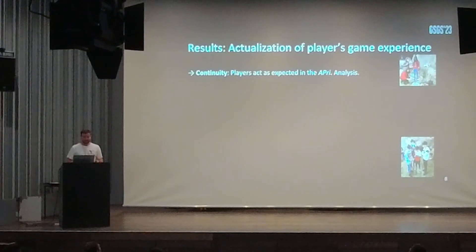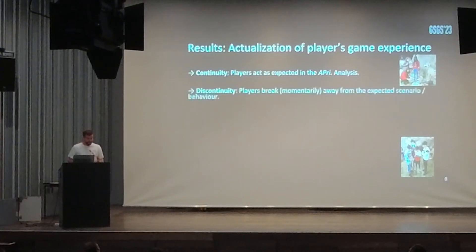Of course, there is also discontinuity. Discontinuity is when players break momentarily away from the expected scenario and expected behavior. Discontinuity occurs when there is misunderstanding of the rules, of specific in-game information, or short-time physical separation from the group. A major discontinuity could be a technical error — it happens sometimes — and when the game crashes, the gaming universe is broken.